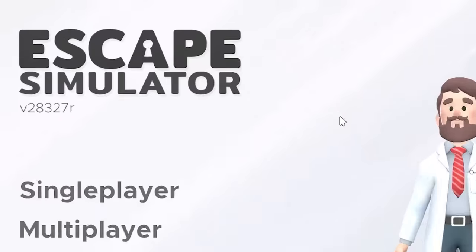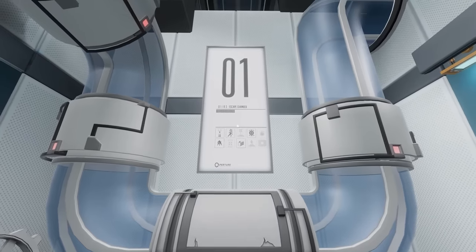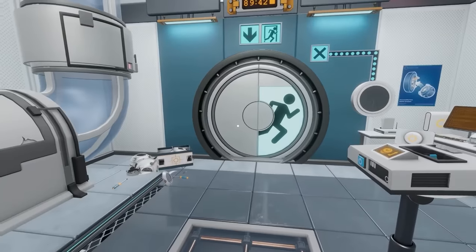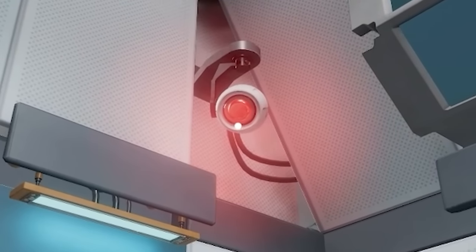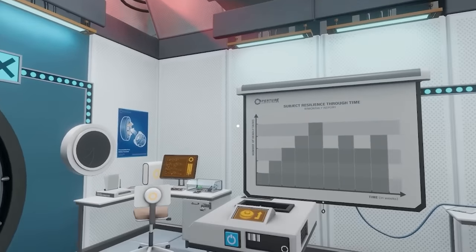Hello fellow engineers and welcome to Escape Simulator. They've just released some brand new DLC and it's portal themed. We're going to find out what would happen if Aperture Science created an escape room. We're locked in, we have a timer - 90 minutes - and someone's watching me. Now I feel under pressure, and there are hundreds of thousands of people also watching me. Now I'm double pressured.